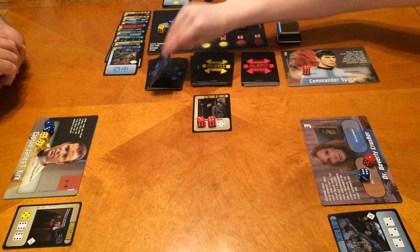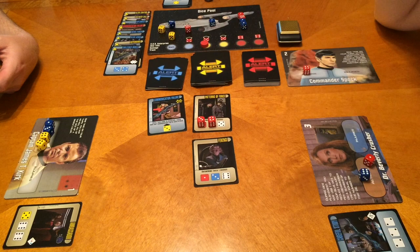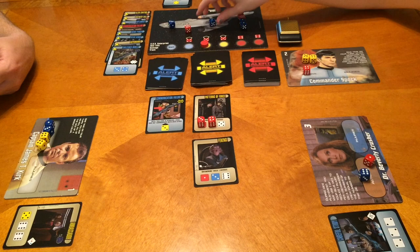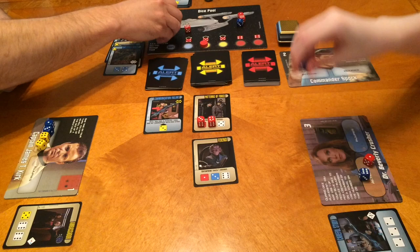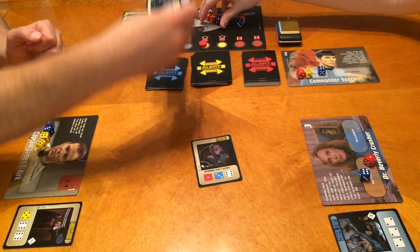Now Spock's turn — we can draw from blue. It's a Communication Failure again and it pops a yellow. Enterprise takes damage again. So now we can't talk. Until this card is resolved, the crew may not communicate with each other. After resolving: we can talk again! This reminds me of the curse card in Escape — it sucks when you can't talk. That card is finally done.